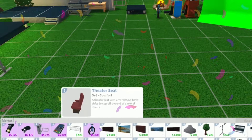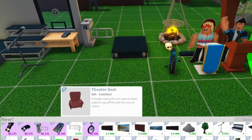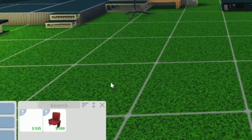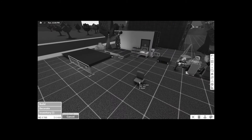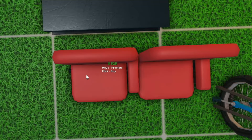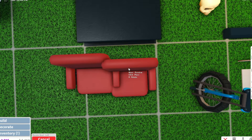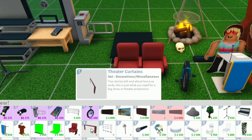Oh yes, that's awesome! We have a feeder seat here — a feeder seat with an armrest on both sides to cap off the end of a row of chairs. I'll put it right in front of the stage. So you have a regular feeder seat and then you can also have the left end feeder seat. Oh my gosh, we have feeder curtains — two stories tall and about twice as wide. This is just what you need for a big show or theater production.